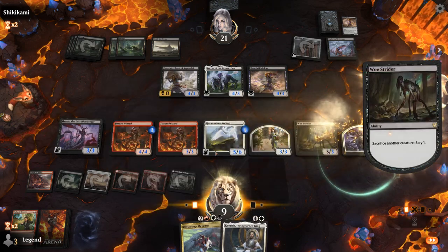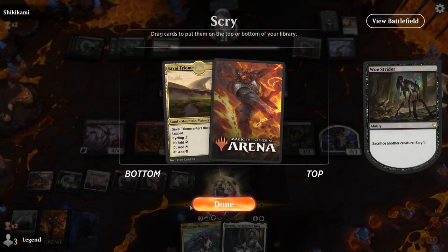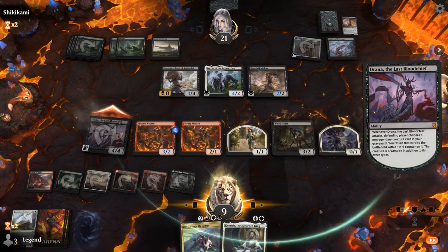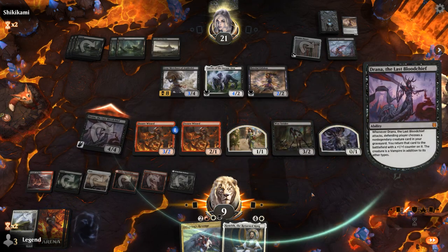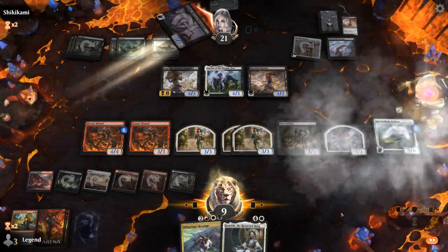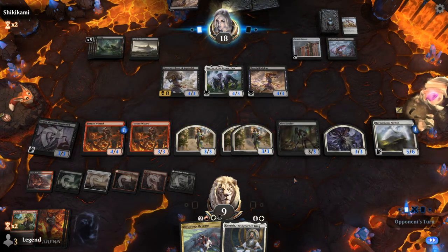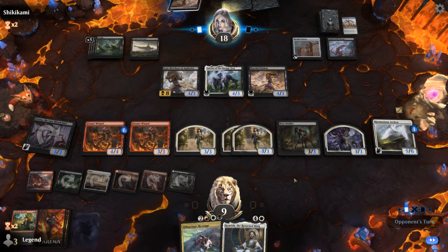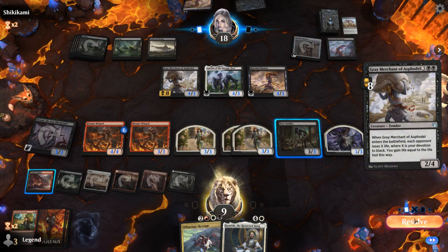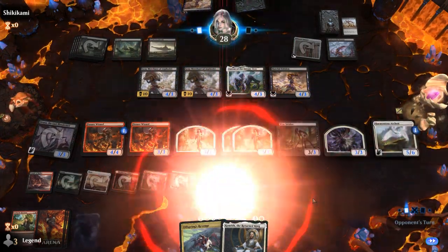We can sacrifice Archon, attack with Drana, and get Archon right back. Grey Merchant — yeah, that's going to be a game. Devotion is 10. And we're dead. On to the next one.